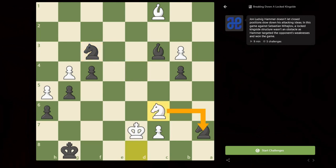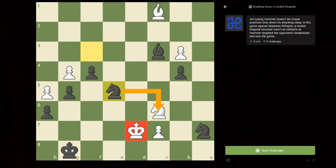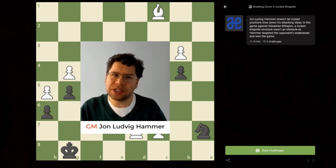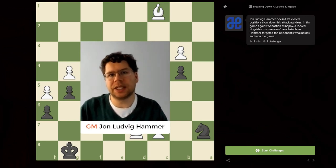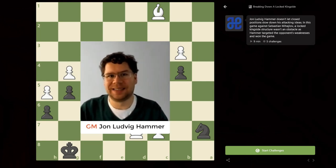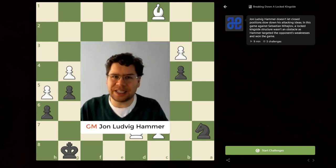He goes knight C6, trying to exchange off my knight — the only protector that prevents the pawn from becoming a new queen. But I had it covered. Knight E5 attacks the king, attacks the knight, forcing the trade, after which black has an easily winning endgame, and therefore my opponent resigned. I'm very happy with this game. I think it showcases the importance of restricting your opponent's pieces and also how important it is to have a long-term plan, and how easy it can look when you complete your plan. If you're interested in more video content, check down below.